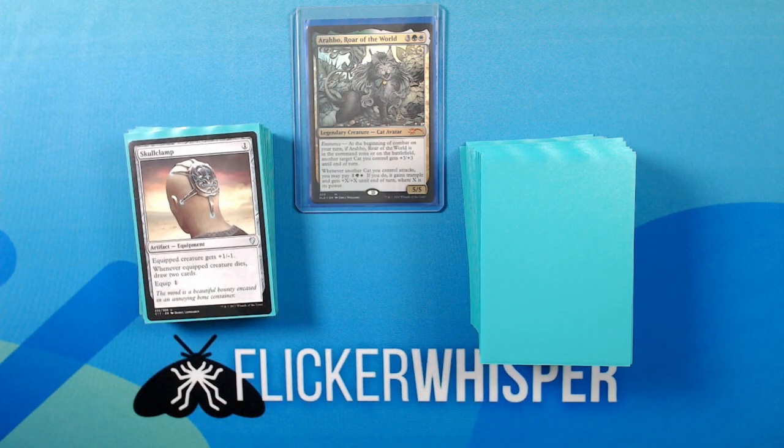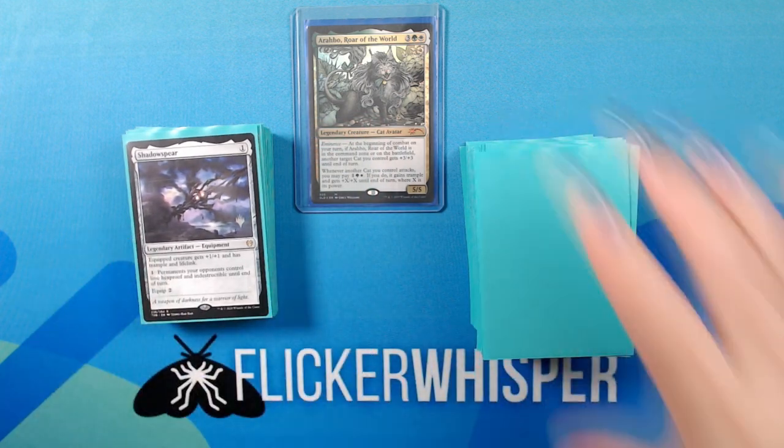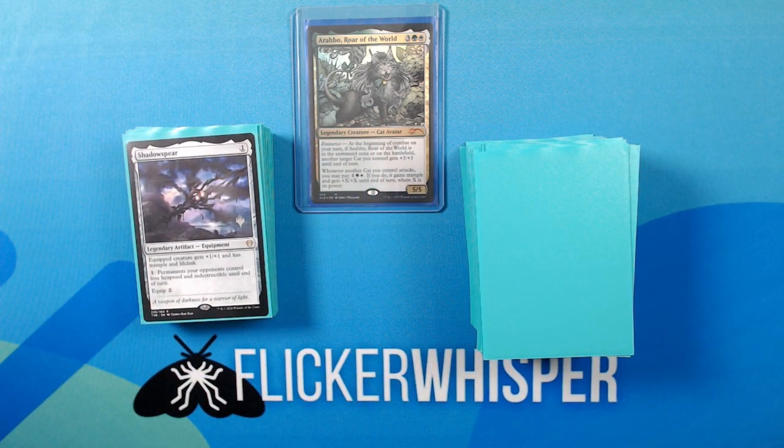Skullclamp — 1 for an artifact equipment. Equipped creature gets +1/-1. Whenever equipped creature dies, draw 2 cards. Equip 1.